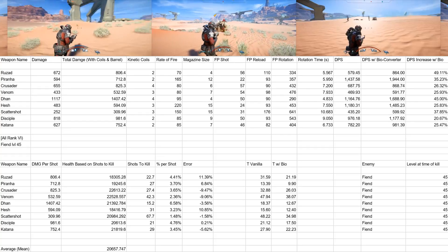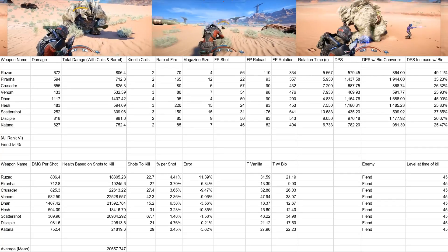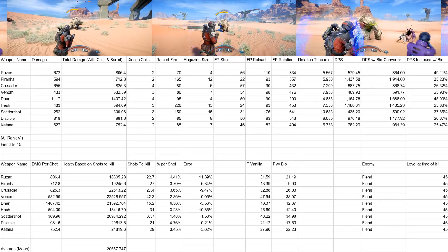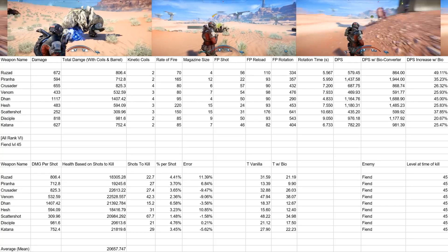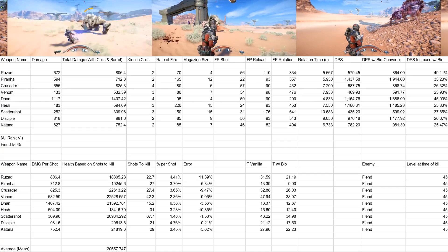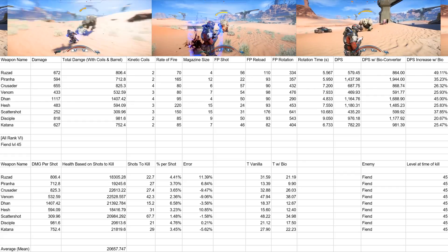These results show quite clearly, even just through the Crusader compared to the Darn, that the updated patch notes were inaccurate. The in-game stats however appear to be correct, but don't account for things like kinetic coils when displaying damage. Adding the correct percentage yourself gives a rough estimate, but unfortunately we don't know exactly how the game multiplies buffs — whether it takes a percentage from base damage or stacks groups of buffs. These result in relatively minor differences though, so don't worry too much about it.